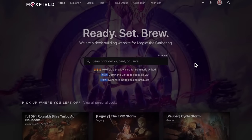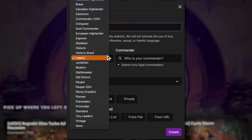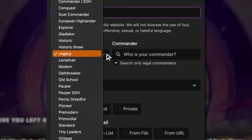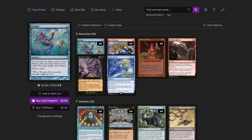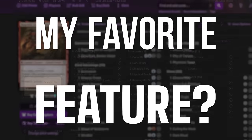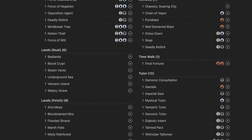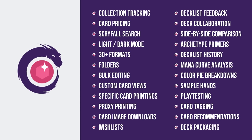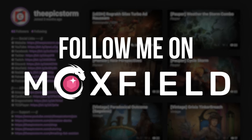Moxfield.com is the easiest way to build a Magic deck online. They support over 30 formats, including Legacy and many other Eternal formats. There are so many options to view decks the way you want — from text view to individual cards, mana value, and even card price. There's also light mode and dark mode. My personal favorite feature is card tags, so you can sort cards by function. Moxfield supports collection tracking, Scryfall search, deckless feedback, and so much more. Follow me on Moxfield.com to stay updated on all of my decks.